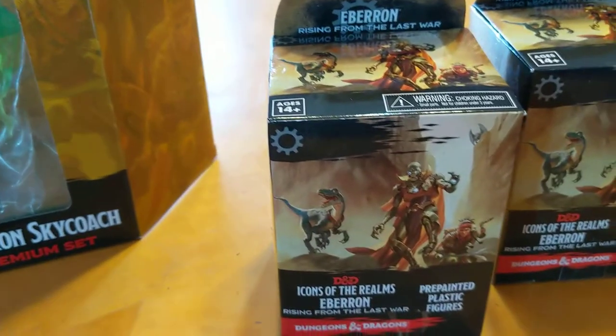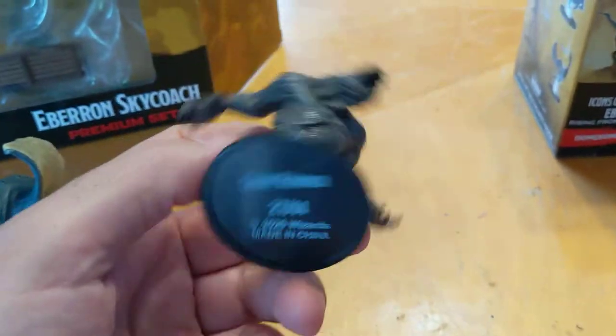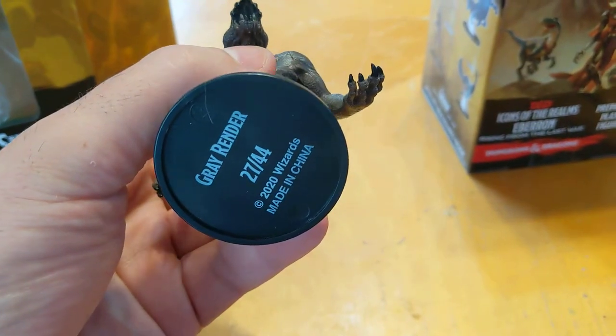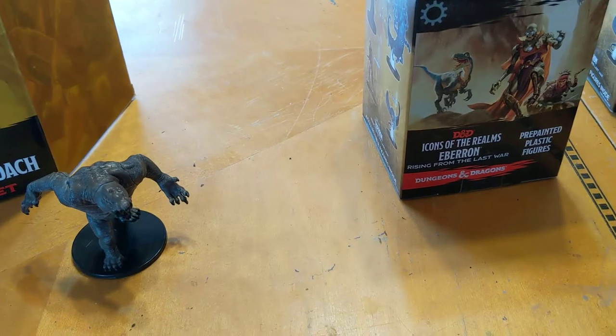Let's see what's in the next box — this one was also a little bit heavier. I got a gray render. That thing is pretty badass looking. I've run into a couple of these things in Eberron before. They're nasty, nasty creatures.